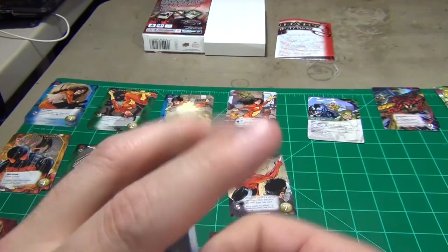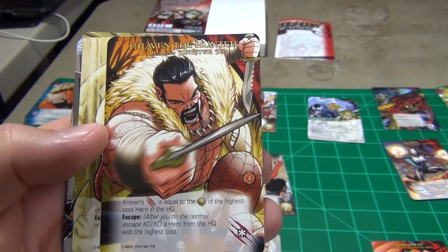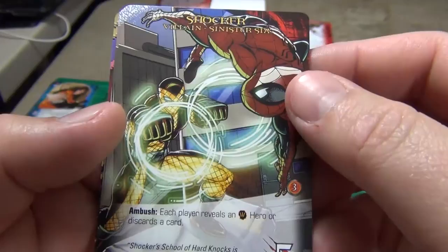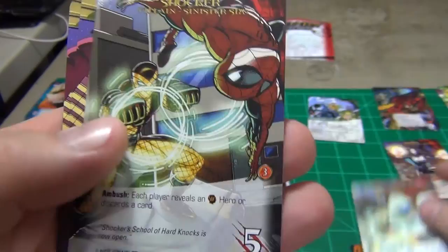The other henchmen group is the Sinister Six: you have Hobgoblin — one of those — Kraven the Hunter — one of those — Sandman — one of those — Shocker — two of those — and Vulture — two of those.